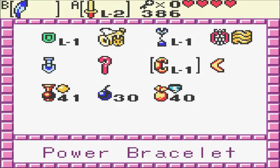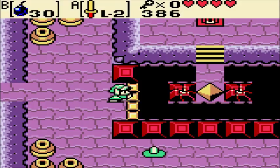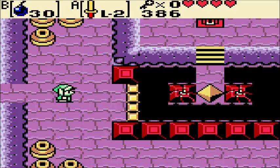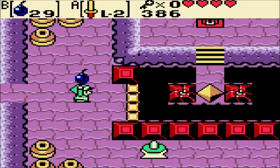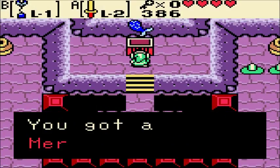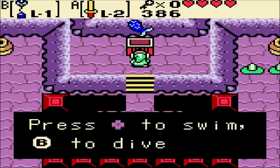This next room has a tough puzzle — you need to throw a bomb at this block at just the right time. If you throw it too late, it falls off a cliff. If you throw it too early, it will not blow up the block. And I got that first try as well! And we get the dungeon item — the mermaid suit. Now we can swim in deep waters.